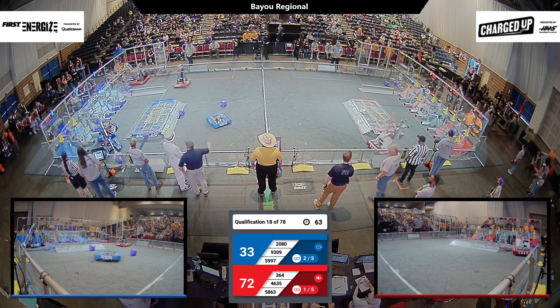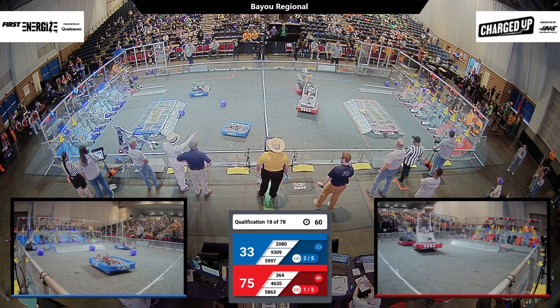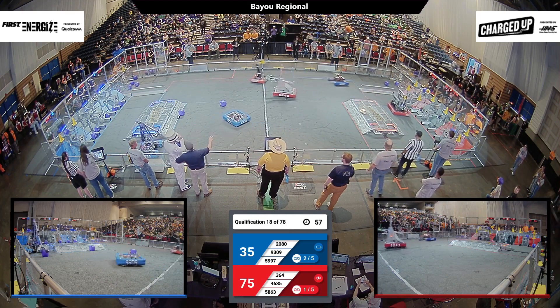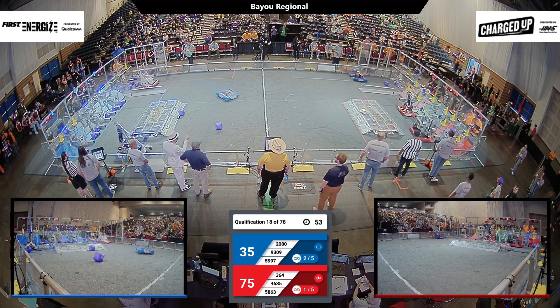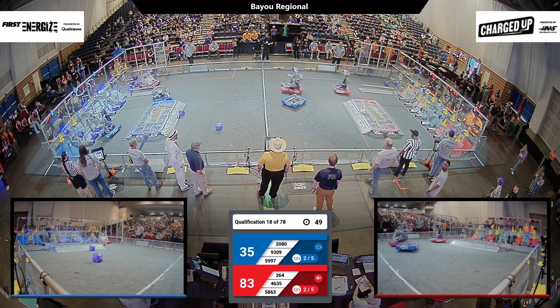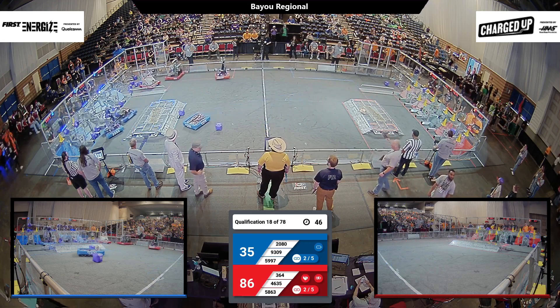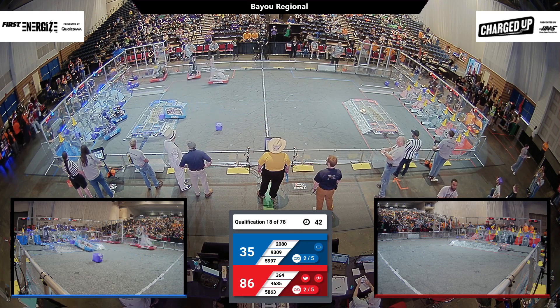72 to 33, got to be two links for Blue, one link for Red. 364 coming back to add another link for the Red Alliance, and they've got it — good job. Botbusters put another cone up for the Red Alliance. Torbotics had it again with another cube, working to the mid-level this time — good job, Torbotics.